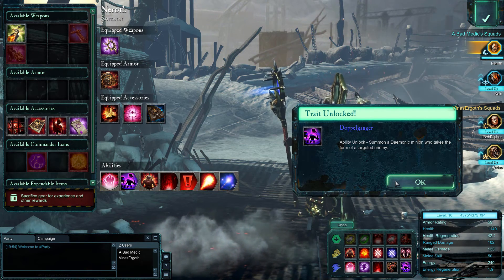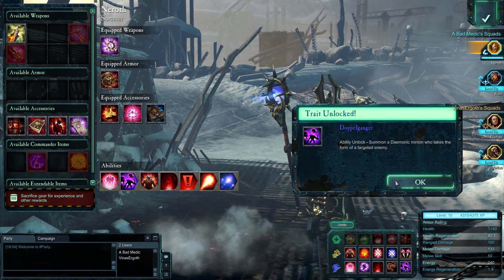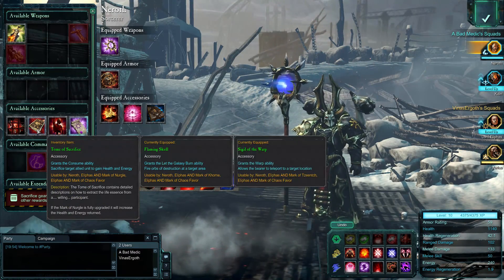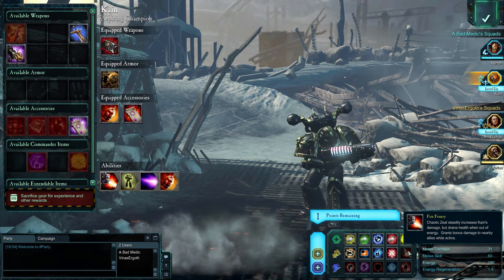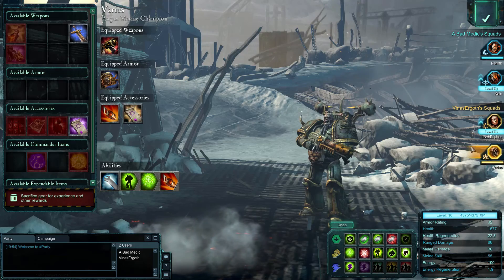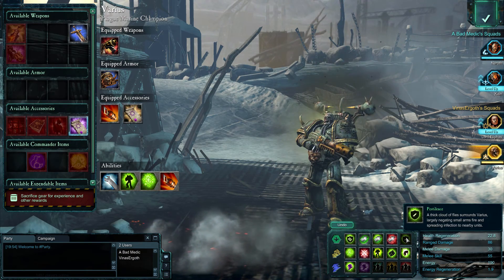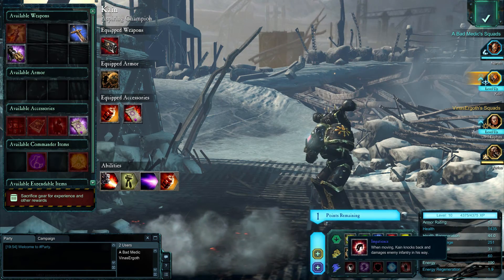I won't put that on him, but I did just unlock Doppelganger for Narrows - he can now summon a demonic minion who takes the form of a targeted enemy. And I'll upgrade Walt once more. He gets Pestilence: a thick cloud of flies surrounds Walt, largely negating small arms fire and spreading infection to nearby units. He sounds lovely to hang out with - he really does.